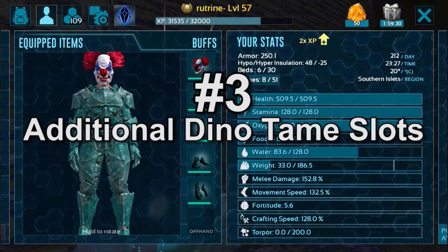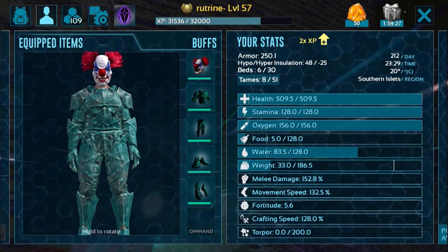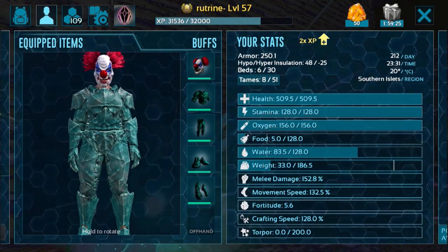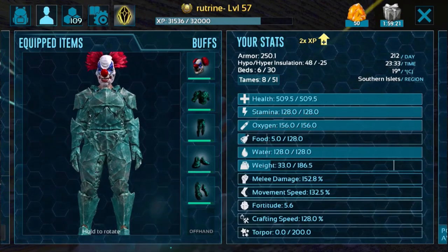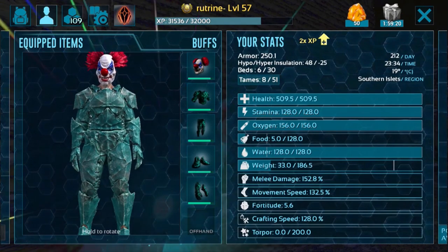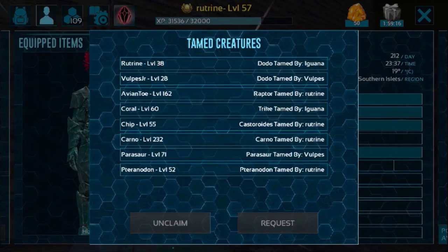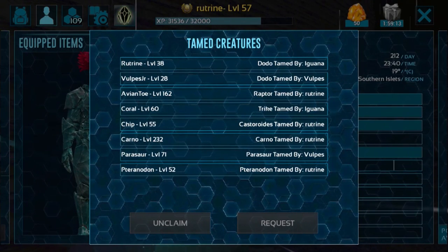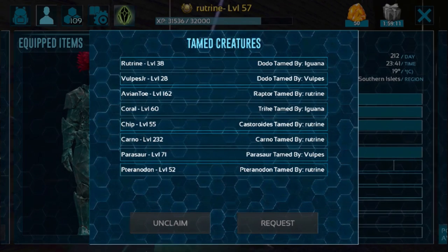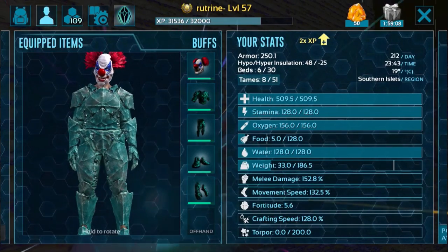Number 3: Extra Dino Taming Slots. Players that have the Primal Pass get 3 additional Dino Taming slots. This is crucial if you prefer playing solo or on a small tribe, as this applies for PvP, PvE, and single player. If you are a tribe with multiple players, the extra taming slots are added on from each player that has the Primal Pass. For example, a full tribe of 10 players all having the Primal Pass get an additional 30 taming slots on their server for their tribe.